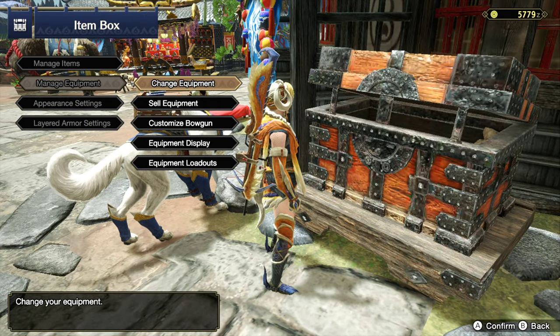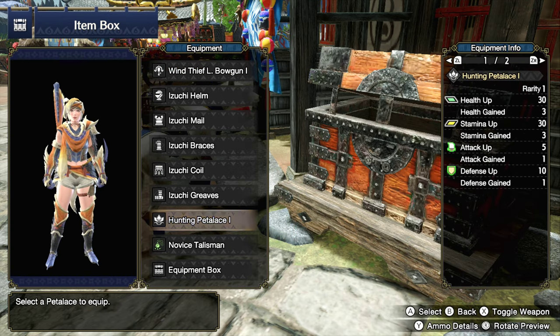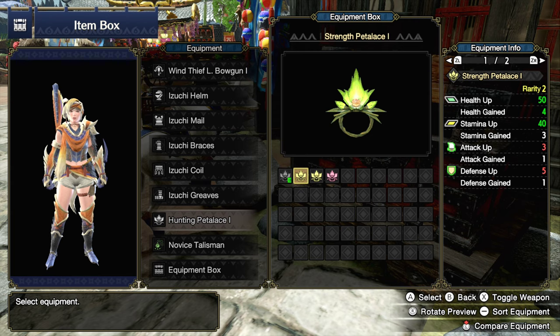Let's go ahead and jump into manage equipment, change equipment, and go into our Palamute selection. The starting one is the Hunting Palamute — a default standard with flat bonus ratings across the board: health up, stamina up, a little bit of attack up, and an okay amount of defense up. The Strength Palamute is really nice for newer players. If you're worried about a hunt, go around the map, use the Strength Palamute, grab as much health up as you possibly can, and the stamina up too, because this will give you the edge you need to not get one-shot. If you don't die in Monster Hunter, you're playing it right.